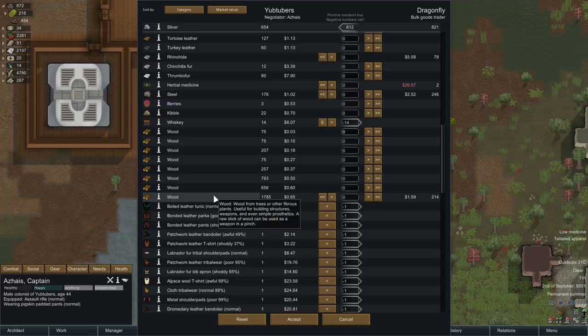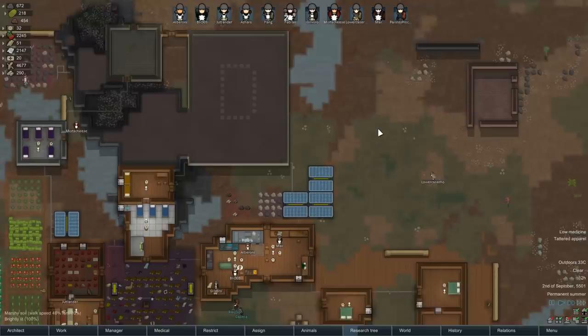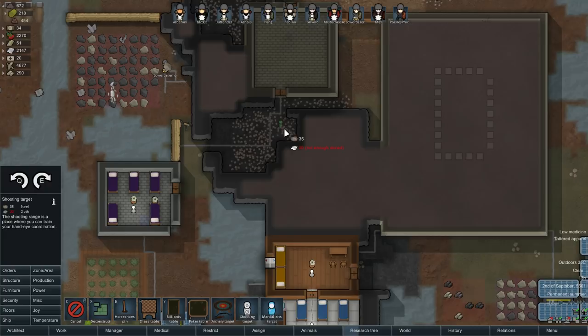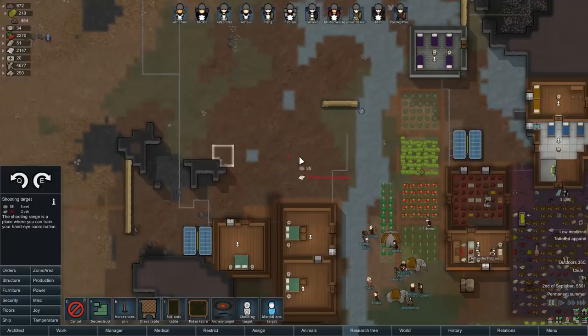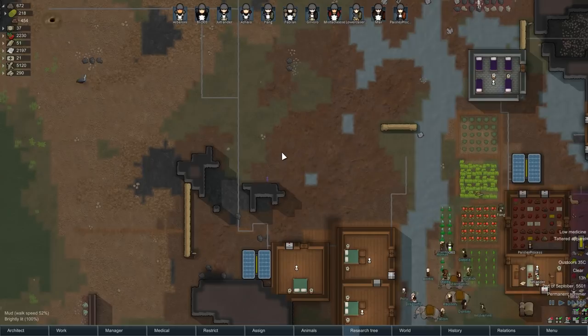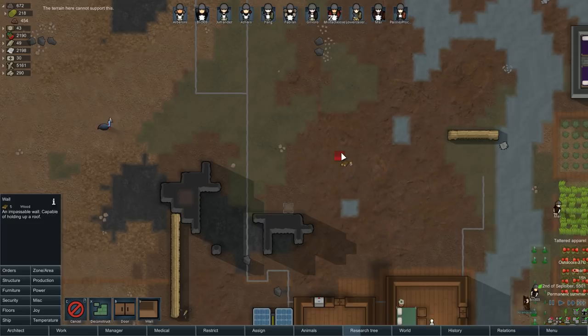Haul urgently. We'll put down a target practice area — ideally somewhere where my actual people won't accidentally get murdered. Is there room enough in here? No. Let's do this — an area that probably not that many people walk through. I could line it with walls to discourage them from doing so. Actually, I can't build there. Maybe I'll move this after — let's just forget about it for now.